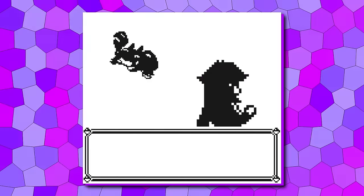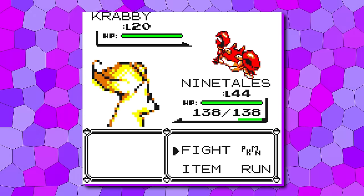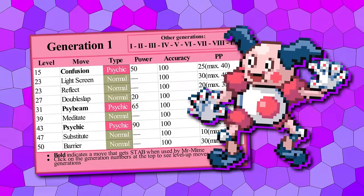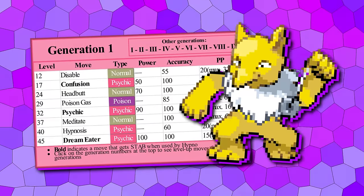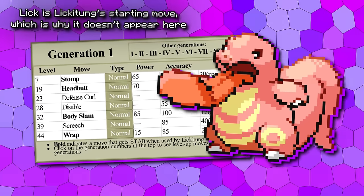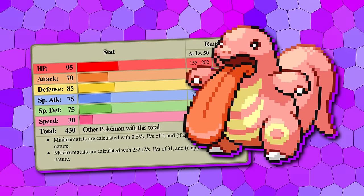Krabby and Kingler haven't seen much, but we have made them an earlier encounter on the Good Rod, which is acquired in Vermillion City. The Marowak line hasn't seen much either, outside of Bone Club getting improved accuracy. Mr. Mime has also just seen some moveset fixes. Hypno has been given earlier Psychic and level-up Dream Eater at 45 — which is kind of crazy to think about, the Dream Eater Pokémon not learning Dream Eater. And most monumentally, Lickitung is going to learn the move Lick. On top of this paradigm-shifting concept, Lickitung is also getting plus 10 HP, plus 15 attack, and plus 15 special.